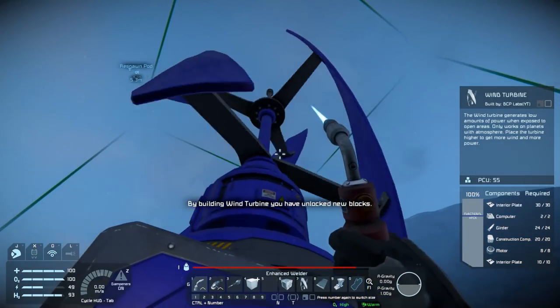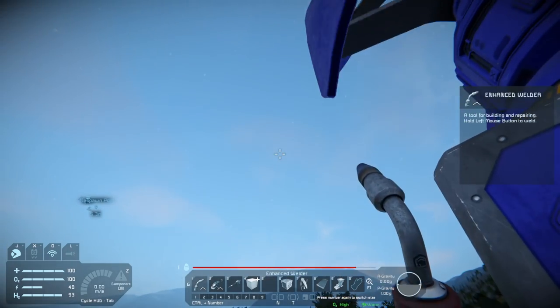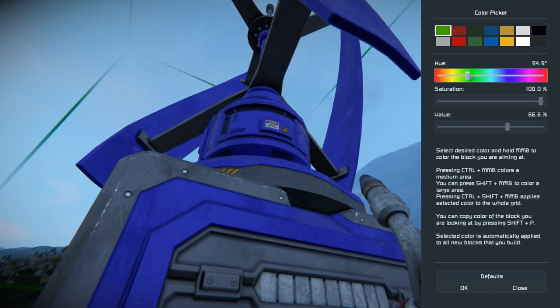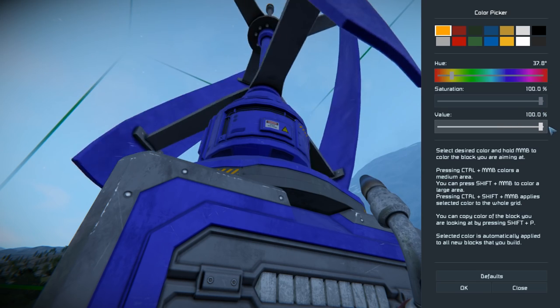That should be enough to get this thing going. I like the color of that. Let's see if I can actually change the color of blocks — do I have to have a block in my hand to change the color? Let's get a nice bright yellow if we can.